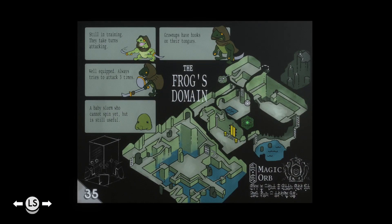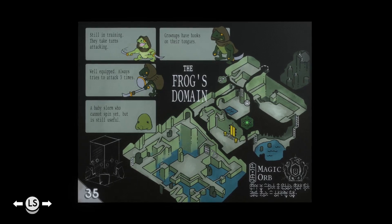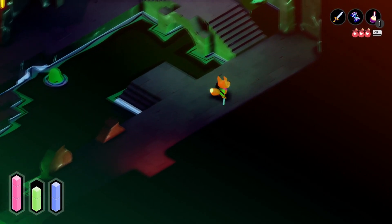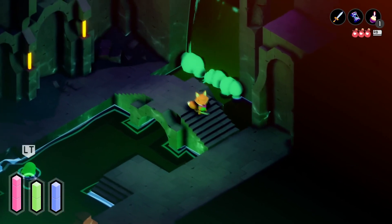The frog's domain reminds me of the frog area in that death game where you played as a crow - I forget what it was called. Still in training, they take turns attacking. Grown-ups have hooks on their tongues. Well-equipped, always tries to attack three times. A baby slorm who cannot spin yet but is still useful. And apparently the magic orb is there. Neato. Let's continue on our merry way.